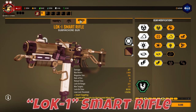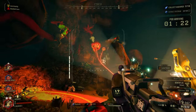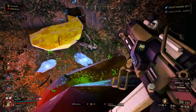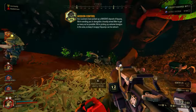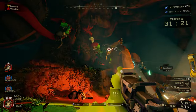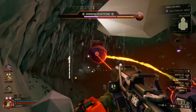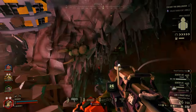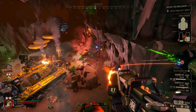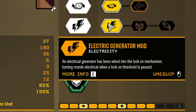The third primary weapon is the Lock-1 Smart Rifle — or as I like to call it, the Loki Rifle. It's the most unique primary weapon and one of the few in the game with an alternate firing mode. Tapping fire shoots a single shot normally, while holding fire brings up a targeting interface that locks onto enemies in range. Releasing the button fires at all locked enemies. Anything blocking the tracer — terrain, other enemies, or teammates — will be shot instead. Think of it as a big version of the Smart Pistol from Titanfall. Upgrades to consider: CCD Array, Smart Targeting Software, and Electric Generator.